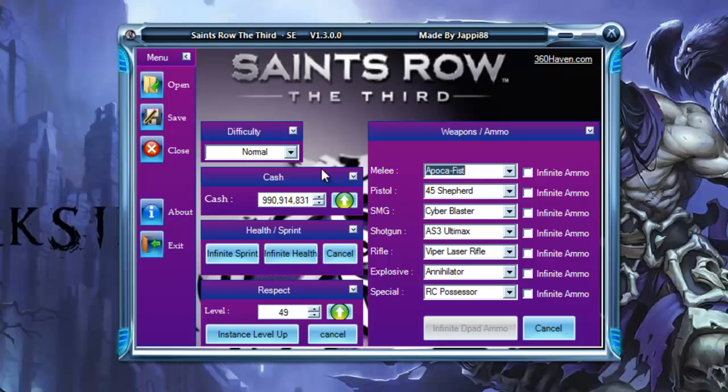Max out the cash — even though it says 999 million 999, you're only going to have 10 million because that's the max you can have in the game. If you press infinite sprint or infinite health, you want to have already upgraded your health and sprint at least one time before doing this, otherwise it will not work.